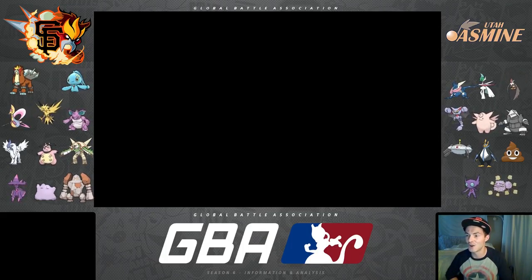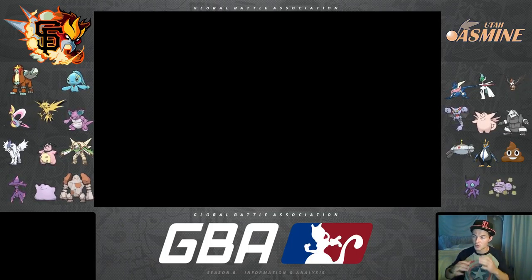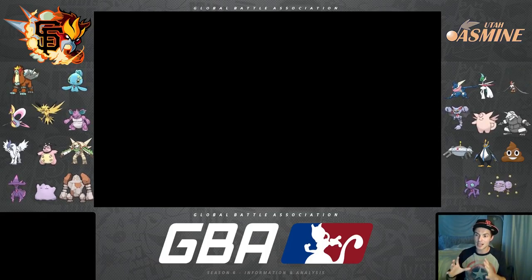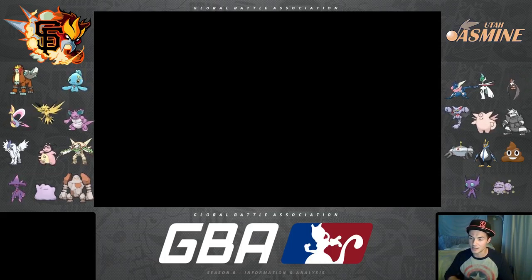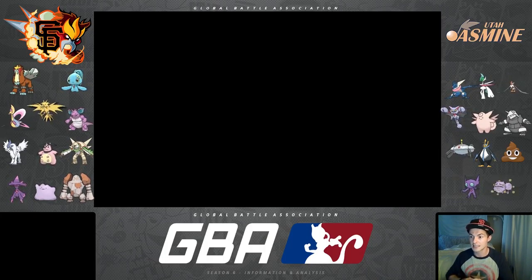Greninja is one of his 11. He's got Mega Gallade, Staraptor, Gliscor, Clefable, Aggron, Magnezone, Empoleon, Clay Doll, Sableye, and Weezing — roughly ordered from most to least likely. This doesn't mean the top six are definitely the six he brings.